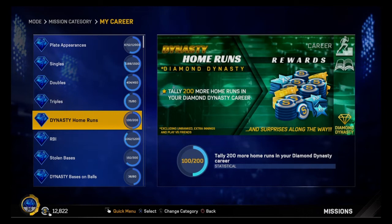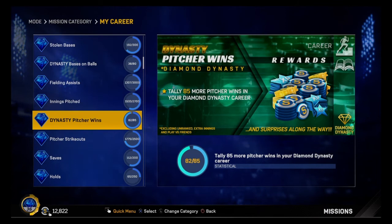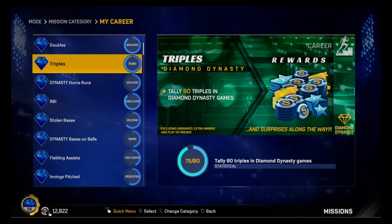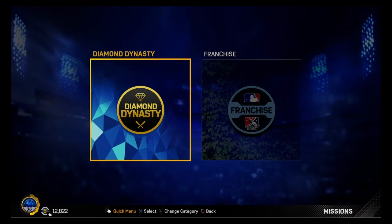Same with triples. If it says 'dynasty' before it, that means you already completed the first one, which already gave you 14,000 stubs. So the dynasty tier would give you 9,000 stubs and around 25,000 XP. Look how close I am - dynasty I need three more wins to get the 9,000 stubs, and triples I only need five more. That's how you make a lot of stubs.